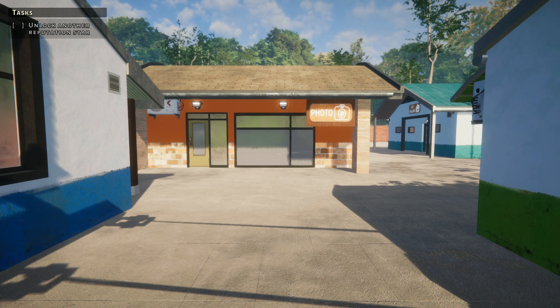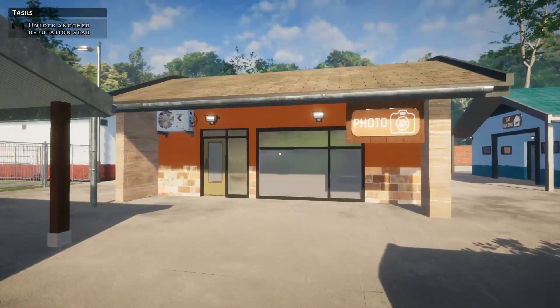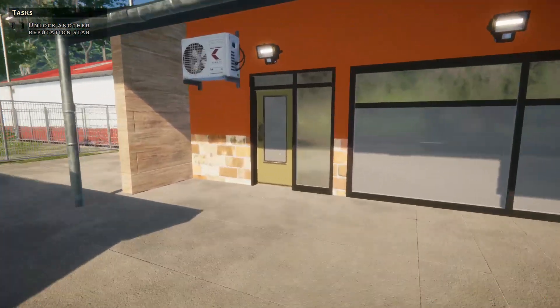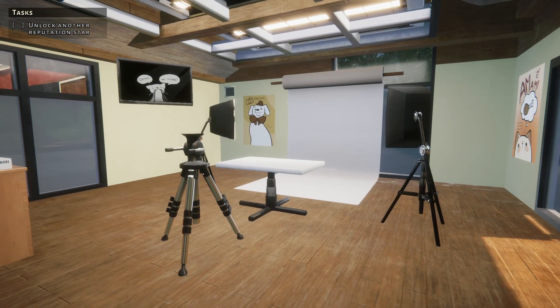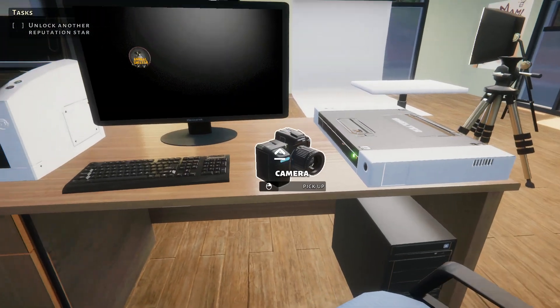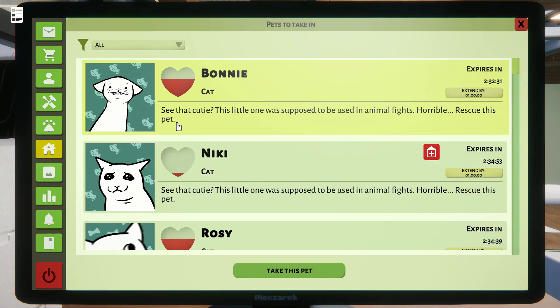Hello everyone and welcome back to Animal Shelter Simulator! In the previous episode we became a certified vet and we purchased all the level 1 buildings, including this beautiful photo studio right here! Look at all the equipment it has — I can't wait to try it out! We also got a new computer and a new camera, and this is exactly like the one in the office!